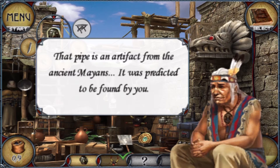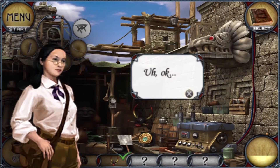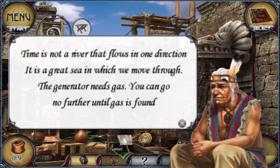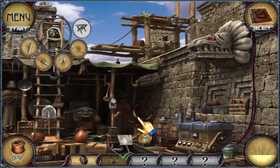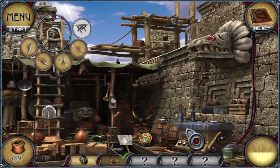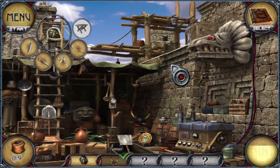That puzzle solved! The NPC says: 'That pipe is an artifact from the ancient Mayans — it was predicted to be found by you.' What the hell are you talking about? The ancient Mayans predicted I would find a pipe? Then he says: 'Time is not a river that flows in one direction, it is a great sea which we move through. The generator needs gas, you can go no further.' Did you just give me a metaphor and then explain it? I love this guy. I'm going to have to get gas — can't enter the tomb until I find it at the railway station.